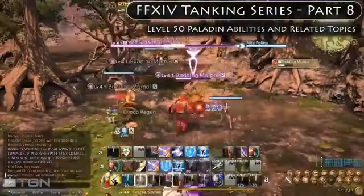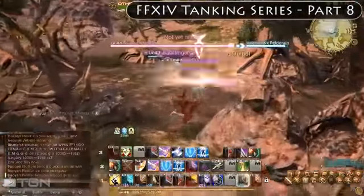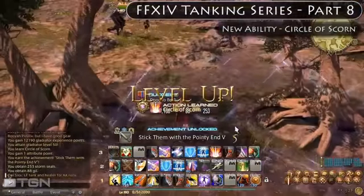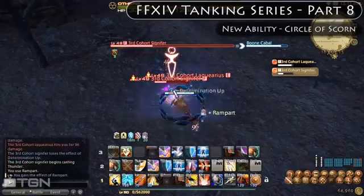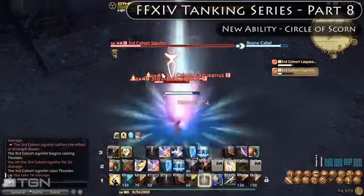I managed to hit level 50 by grinding Fates in Mordana. This immediately unlocked the Circle of Scorn gladiator ability. Circle of Scorn is an AoE attack ability that applies a 15-second DoT to all nearby targets.